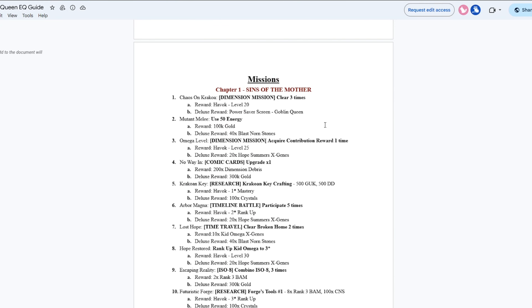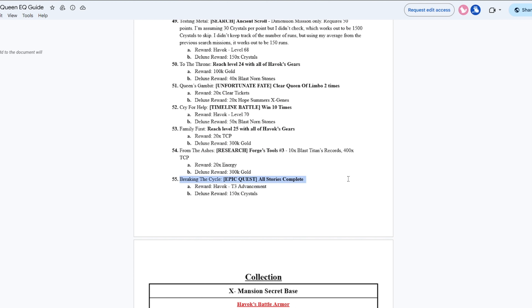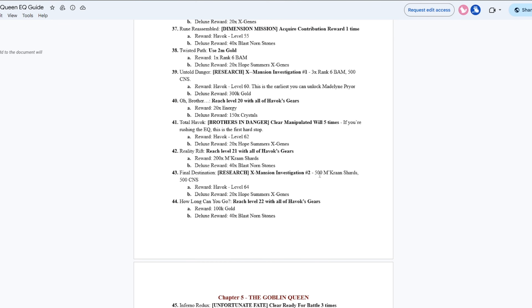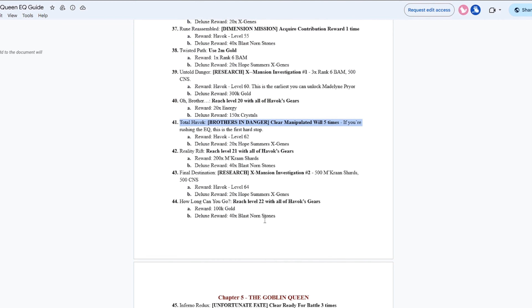The most helpful part of this whole sheet is the breakdown of literally every single mission — the rewards you get from the free Epic Quest and the Deluxe — and it basically tells you everything you need. The first chapter starts off with Dimension Mission clear three times, use 50 energy, and so on. It lists all 55 total challenges you have to complete to finish the Epic Quest and Tier 3 Havok. If you're already playing, you can find where you're at — for example, I'm on mission 41, so next I'll be upgrading Havok's gears, clearing Ready for Battle three times, and researching 500 Murcranon Shards. You can plan out what you need and save resources to maximize your time.